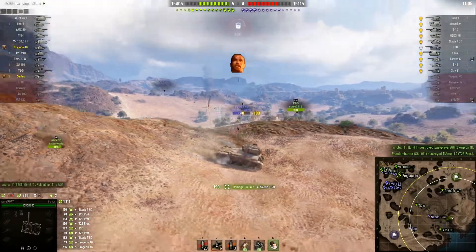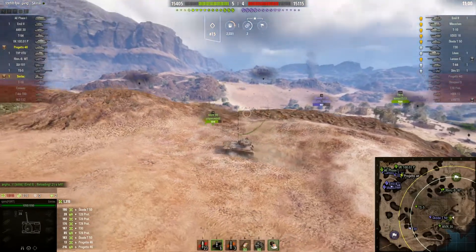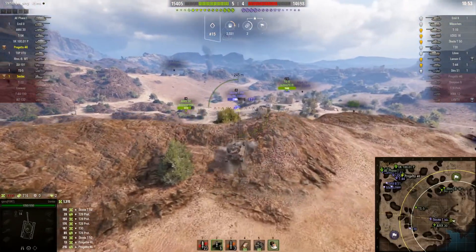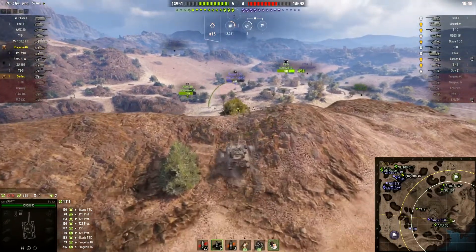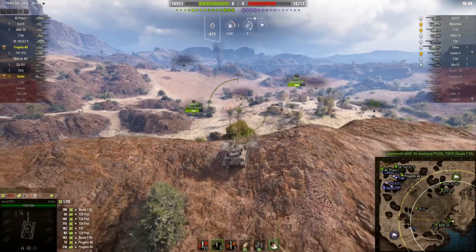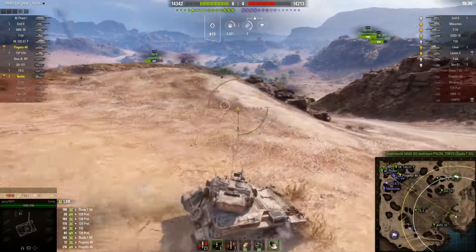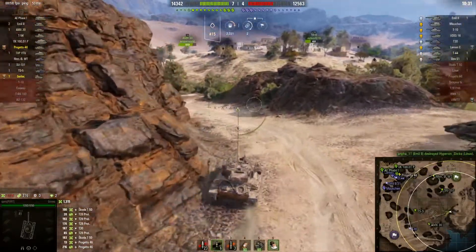I'm trying to maximize my spotting performance here. It was easy to spot the T-50 but I ran away from the aggressive push. I wanted to be aggressive in this tank but as soon as I saw the T-50 I had to run away — there's no way I can take punishment from it. The T-50 would have made mince meat out of me, so I ran away and tried to make use of my view range and fairly quick-loading good gun.